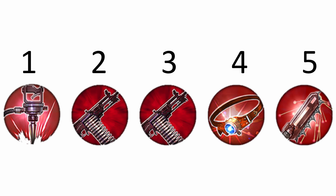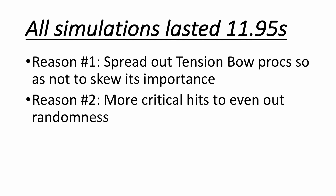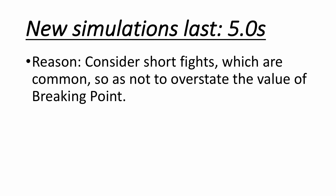No, it's not necessarily the simulation — I think it's one of our assumptions. All the simulations were supposed to go for 11.95 seconds. That's good because it spreads out the extra damage from Tension Bow over time and gives more opportunity for random crits to average out, but that's a long fight. 12 seconds of constant hitting means your Breaking Point is going to get really stacked. So we should consider some short fights too.